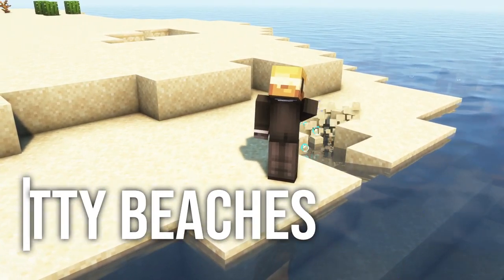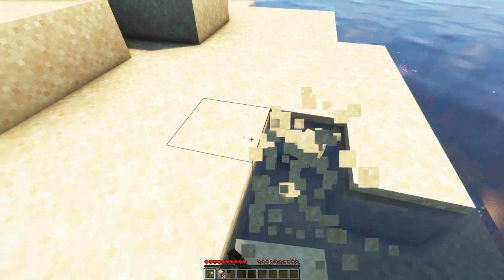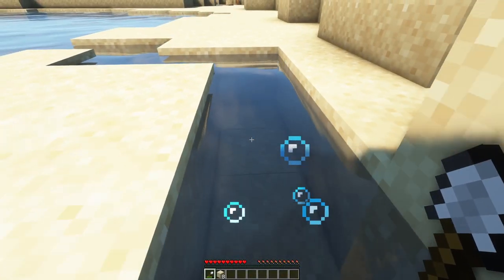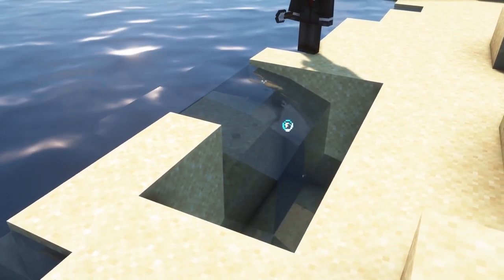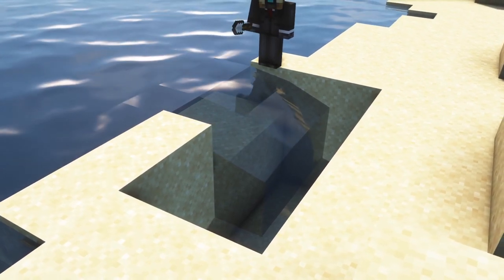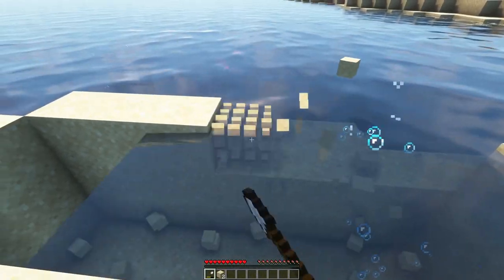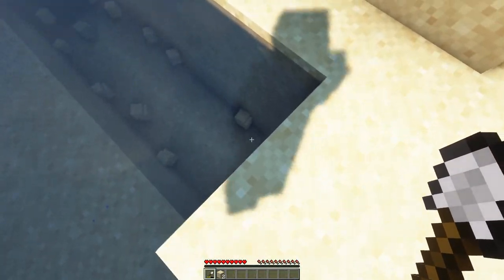Our next mod is the Pretty Beaches mod. This mod adjusts water physics when digging sand near water in an attempt to prevent ugly appearances of flowing water. So if you are digging sand near water you don't have to worry about ruining the whole environment anymore. When sand is broken next to water, instead of becoming flowing water it becomes a full source block. I honestly think this should be a feature in vanilla Minecraft.